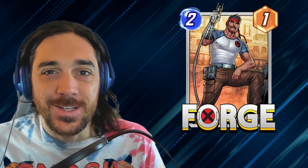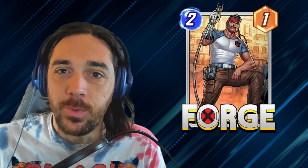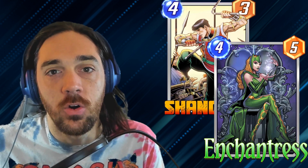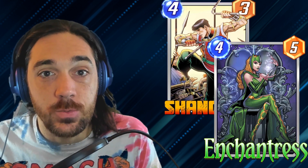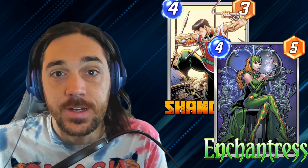I'm probably going to end up making a video on this because I'm so passionate about it. I love the direction they're going with card design in Snap. They're just enabling more strategies, which enables more things to be viable, which means things like Shang-Chi, things like Enchantress, and stuff like that get a whole lot worse.